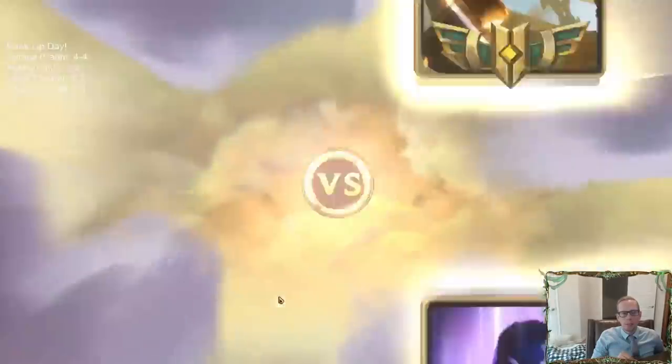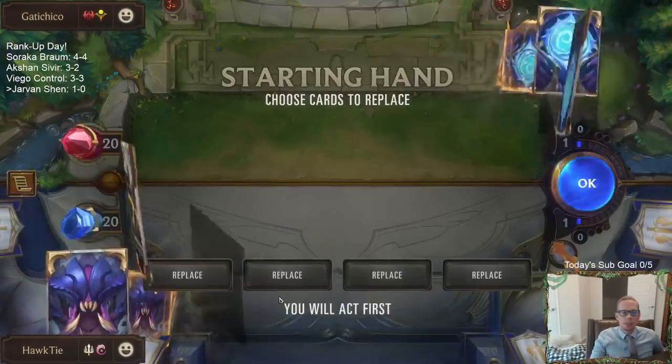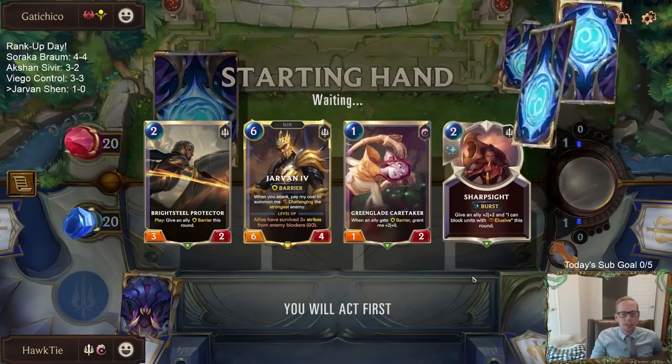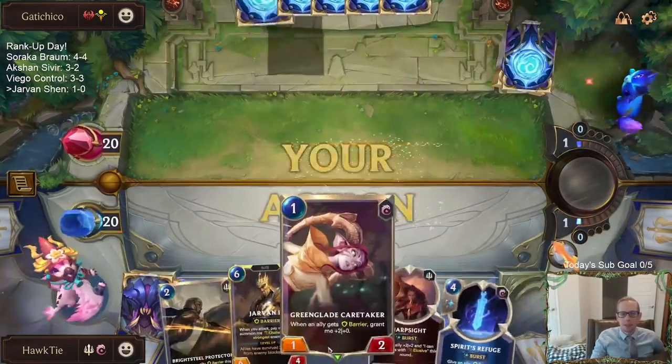We got Sivir LeBlanc. We're going to have some quick attack. Hopefully Barrier does some good work against quick attack. Love Sacred Protector of course, but we're not going to keep a 7-mana card in our opening hand.